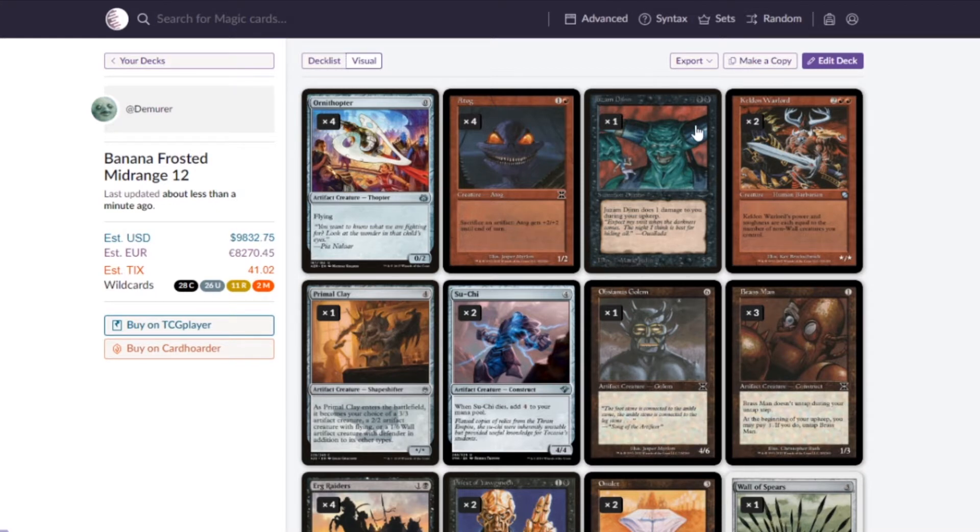Juzam Djinn — four mana, 5/5. Very strong. Kelddon Warlord — we have a lot of Ornithopters and low-cost creatures. His power and toughness are equal to the number of non-wall creatures you control, so if you have all four Ornithopters out, he's a 4/4. He's pretty cool.